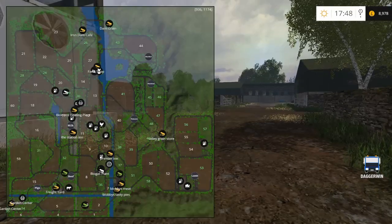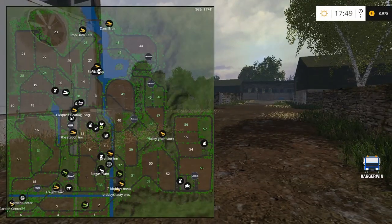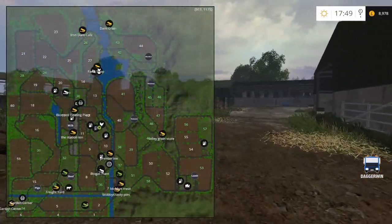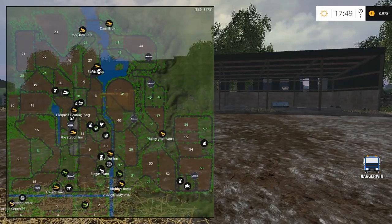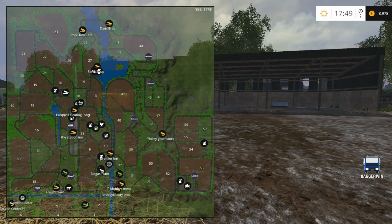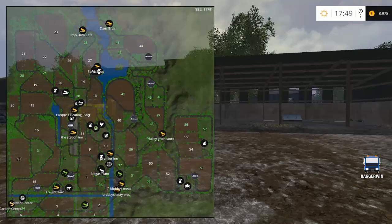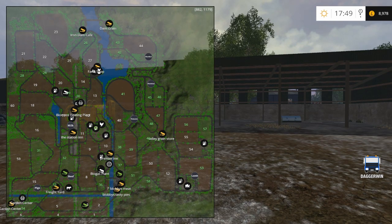Now for the sheep. I need to remind myself where the sheep are. I can see the spinnery where you sell the wool. Yes, I can see them — they're down near the far south side on the right hand side of the screen. You can see where the lambs are there. We've also got the beef and the pig mods installed, so we probably should do those at some point. We should head over to the sheep and we're going to have to find some feed for them.